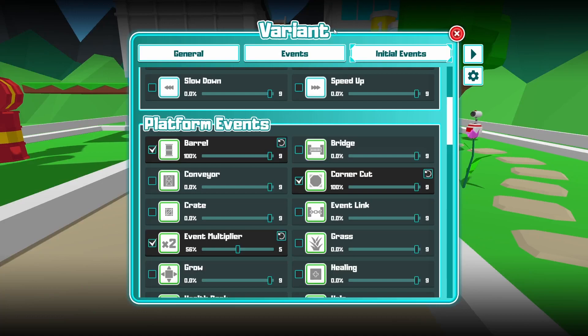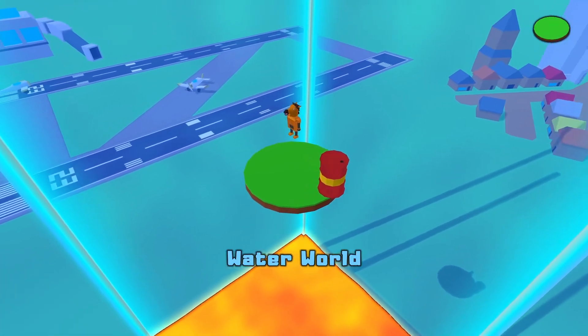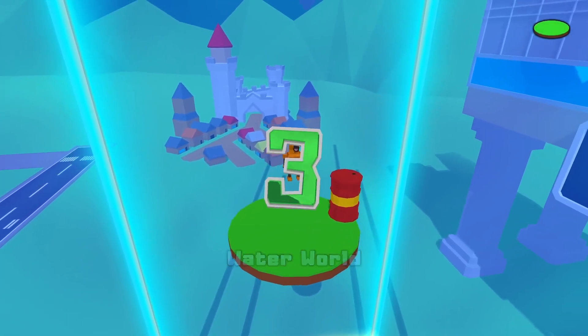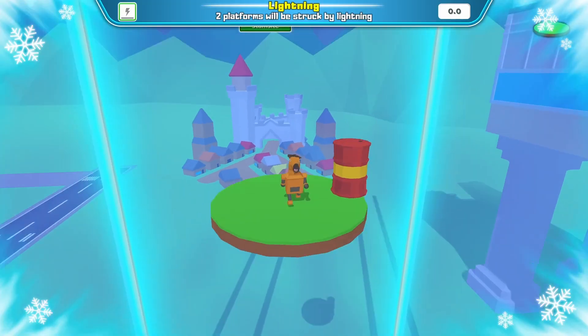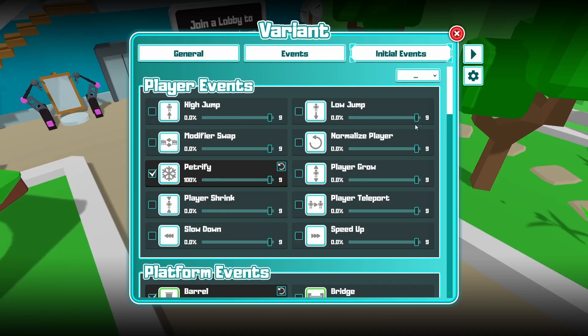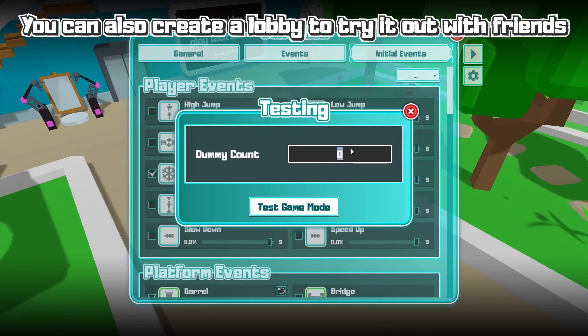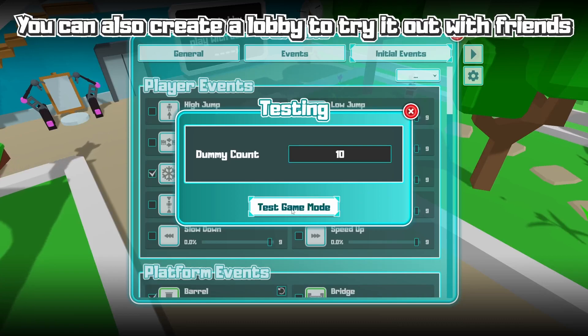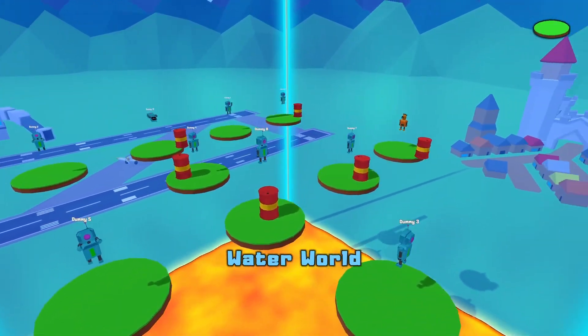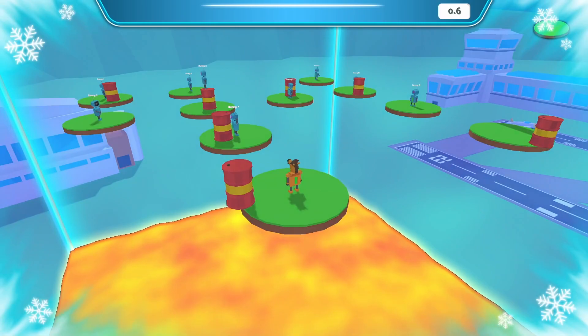When you want to test a variant, click the play button. If you're inside a specific variant, it will play that variant; if you're outside, it will choose a random one from those you have. So let's click play — and this is the game mode I created: Waterworld with lava under it. I got petrified right away, there's a barrel, and the platform is round. Let's quit this round. If you want to try the game mode with more people, click the cog and choose dummies to play with — for example, 10 AIs — to get a rough sketch of how the game mode works with that many players.